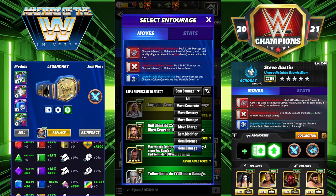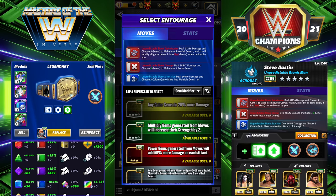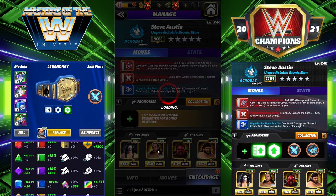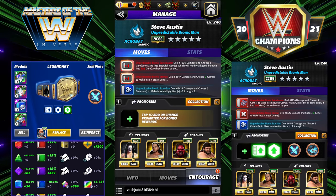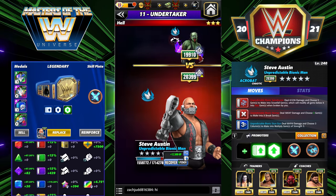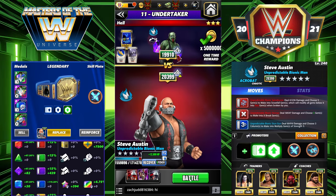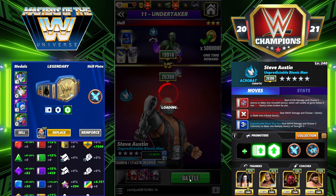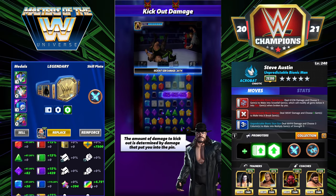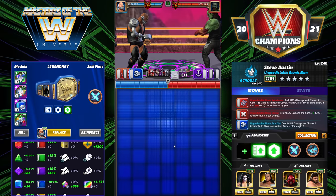For the entourage, we're running Sting for red and Matt Hardy to buff the multiply gems. Don't worry if you don't have Matt Hardy — we'll see a very similar build later where I use two MP trainers instead. If you don't have Matt, no big deal. Double fury would be the way to go on most of these builds where we're blowing up the board.